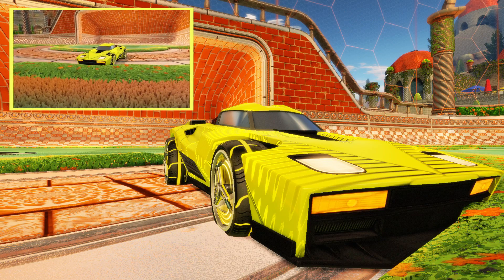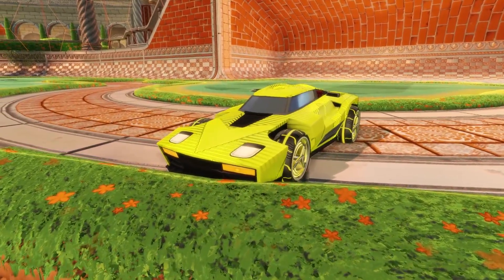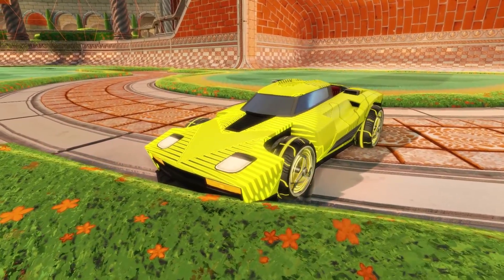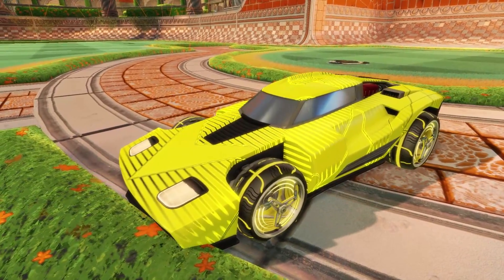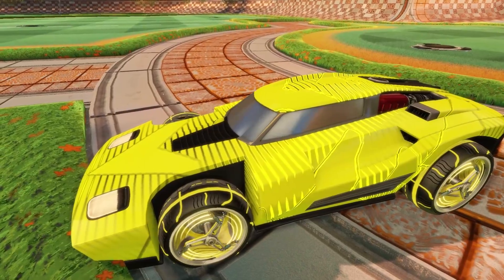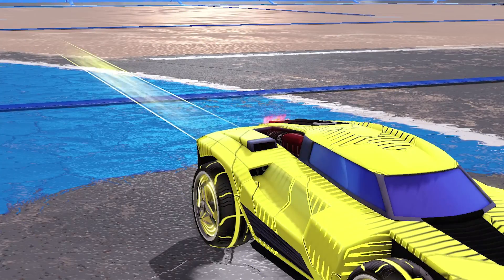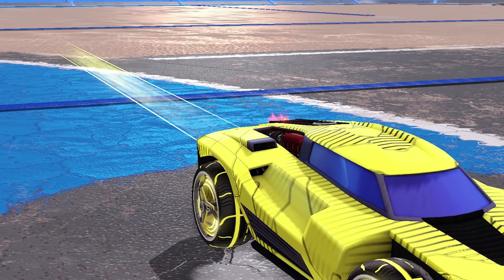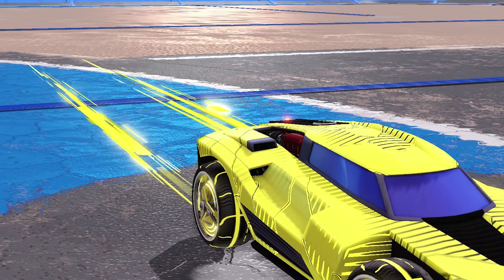Vector is the name of our next design, named after its centerpiece the Breakout Vector decal. This is basically an extremely cheap black market decal for the Breakout, costing around 25 cents on Steam. I find Dynamo wheels pair up very nicely with the design of the decal, so we're going with some Saffron Dynamos. To go with all the lines in this design we're picking up the Saffron Ion boost, and to close off the design we are going with the Saffron Tachyon trail.